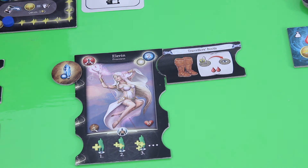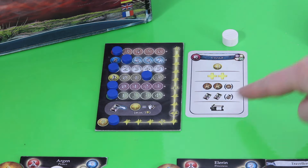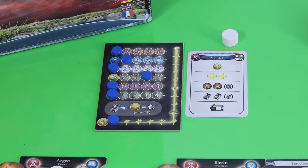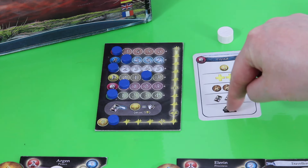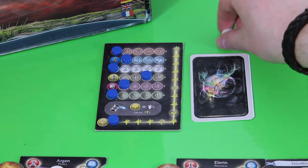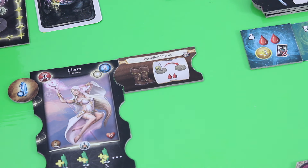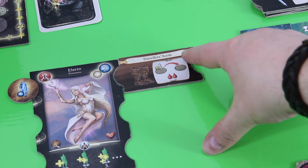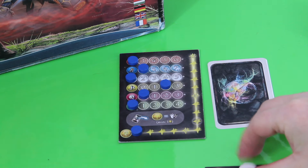You can attach up to three items on the right-hand side of a hero's board. Elorin uses her crystal card with a redeem action to upgrade the Traveler's Boots — flipping them to the other side. The upgraded version allows her to jump to any space without needing line of sight, still gaining two wounds. This item is also worth a victory point at end of game. She calls it a day with one action point left for next round.